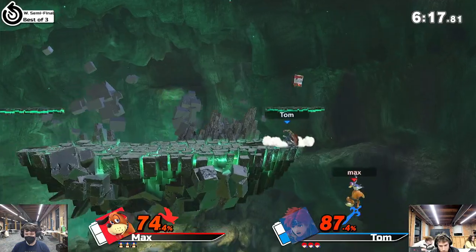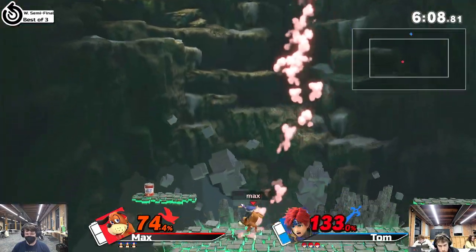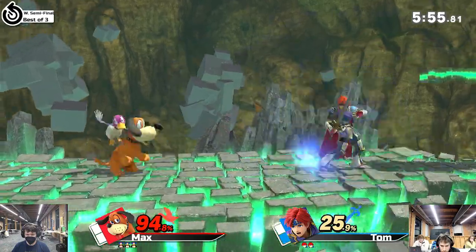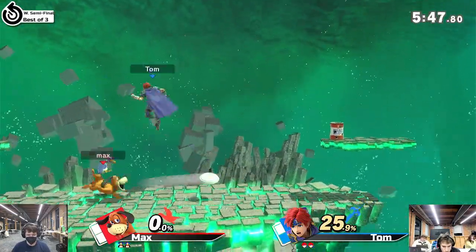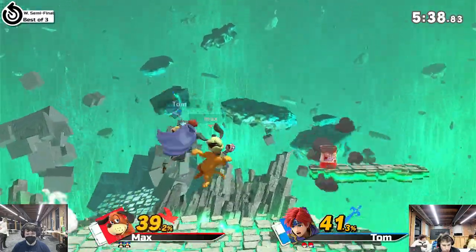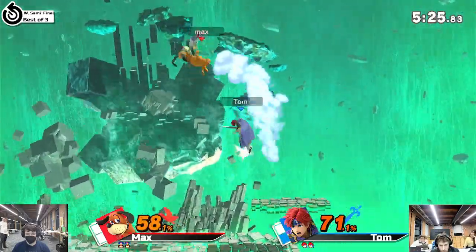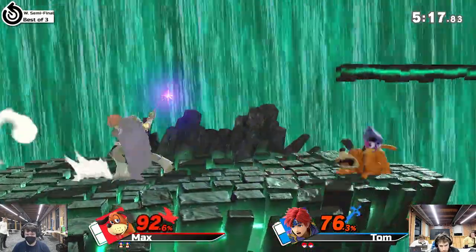Still has the percent lead though. Beautiful idea to use the get-up attack right there, seeing that Roy had nowhere to go. What a kill from Tom — that was bad DI for Tom. A lot of people underestimate Duck Hunt's up air. It doesn't look like it would kill because it's the duck just hitting you three times, but it is their best kill move in the air. Tom will throw out random smashes for reads. He says he never gets them, but he gets them — we know you get them Tom.